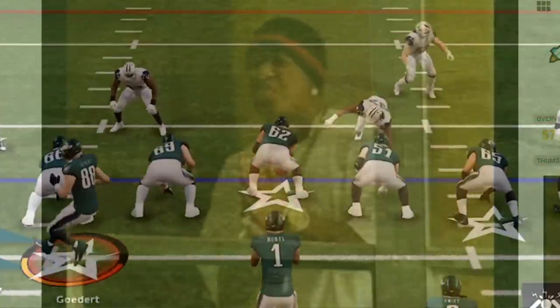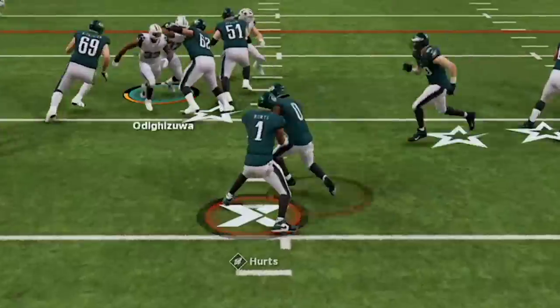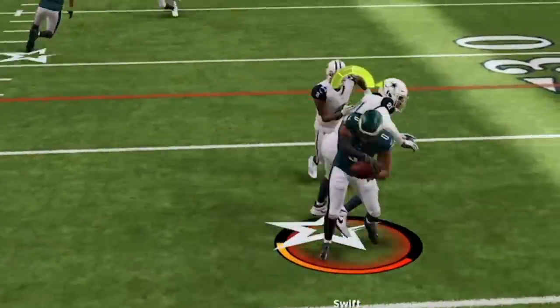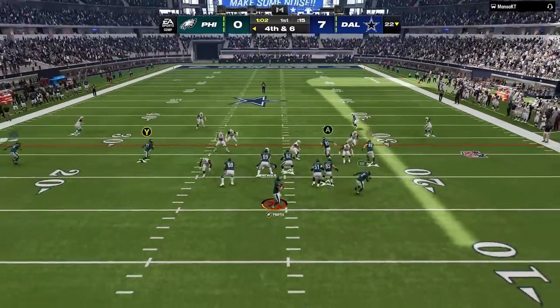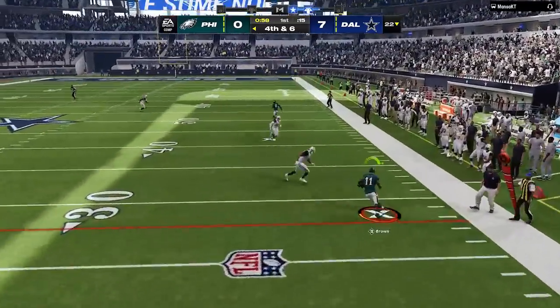When I come out of the huddle I see he's in a very small defense, so I try to run the ball and weak box his defense — but this backfires badly as he shuts down everything and forces me into a 4th and 6 to start the game that I feel I have to go for. So I call the double drags play with multiple options to get open, and I take the drag route for the easy first down.